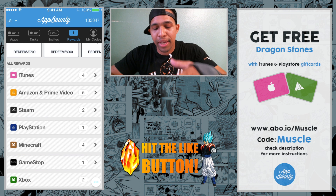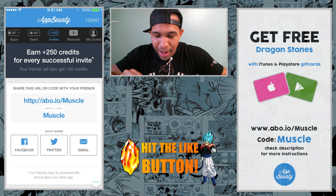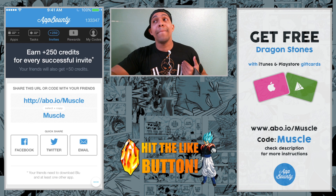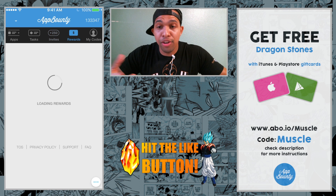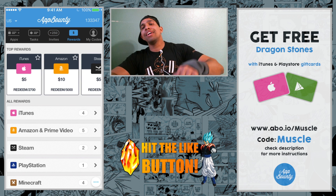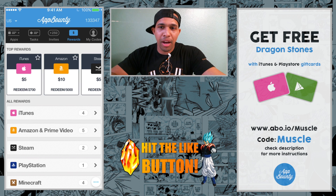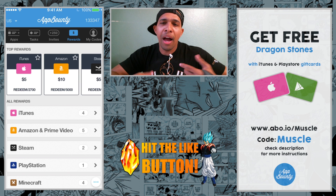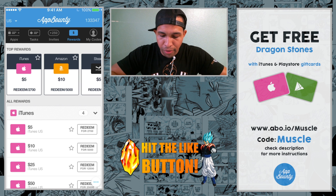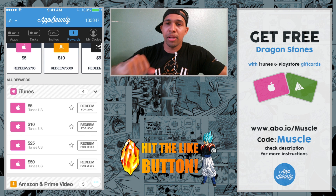I do have a special referral code — you'll get free points just for using my code when downloading the app. The code is on the screen right now. Go ahead and check out App Bounty. It's helped me out majorly because when I didn't want to put my money into the game, this app came through and I was able to redeem a gift card and do my dragon stone summons. If you do it for about a week, you'll accumulate enough for a $10 gift card or so. If you start now and work toward the Super Saiyan 4 sale, you might even be able to get a $50 gift card.